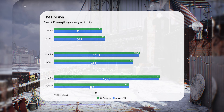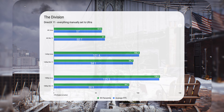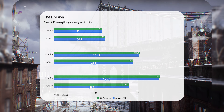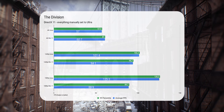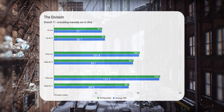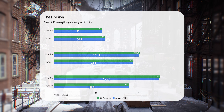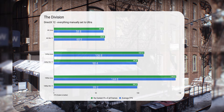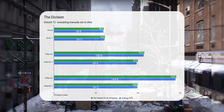Now let's dive into Ubisoft territory. Linux really shines here in Tom Clancy's The Division. With DirectX 11, Linux performance is only 6% slower at 4K, but things turn in Linux's favor at 1440p by 8%, and at 1080p Linux leaves Windows in the dust with a 41% difference — a clear example of bad AMD DirectX 11 optimization on Windows. Things only get better for Linux with DirectX 12, where the 4K gap is almost closed.